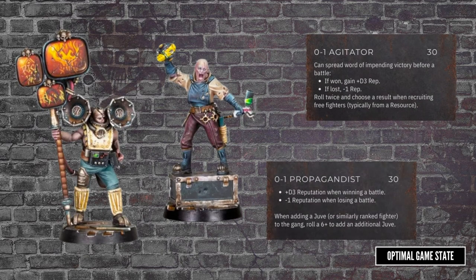This is the Propagandist and the Agitator. When you win a battle, the Propagandist will make sure people know about it, getting you an additional D3 rep. Unfortunately, when you lose, this will also mean an extra 1 lost from your rep. He also gives a 1 in 6 chance of getting an extra Juve when you hire one. The Agitator is the Outlaw equivalent, applying the same rep changes, but instead of a chance of a free Juve, he lets you reroll twice and choose when recruiting free fighters.